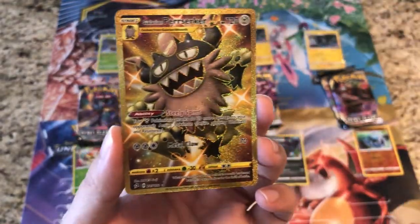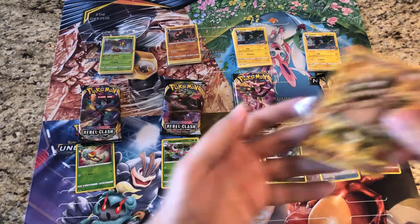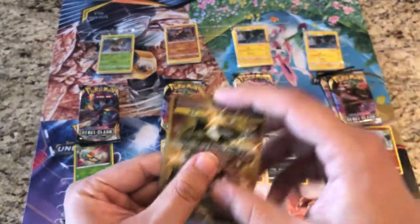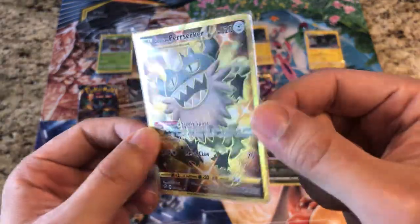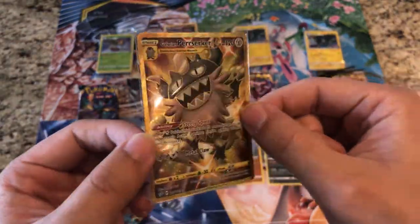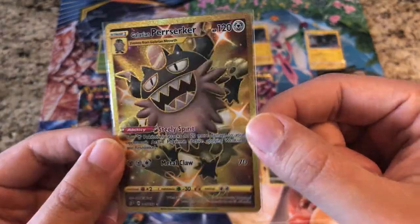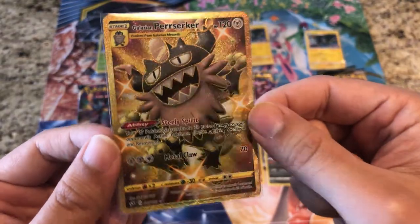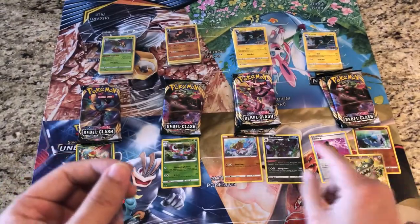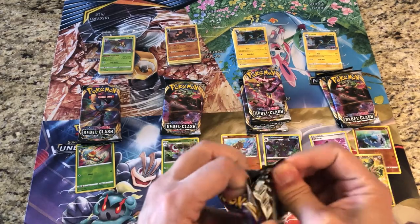Very very nice — that's what I'm talking about! The luck was bound to turn around. We've had some unlucky openings in the last couple of videos — our collection boxes had nothing, our Galarian Legends box didn't have much — but we did turn that around with this beauty, the Galarian Perrserker Secret Rare. Very happy with that, let's hope the luck continues.